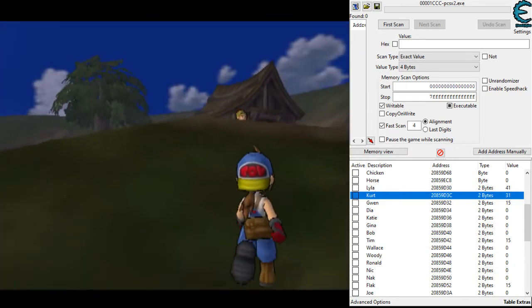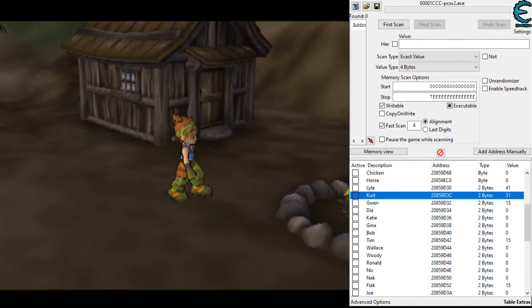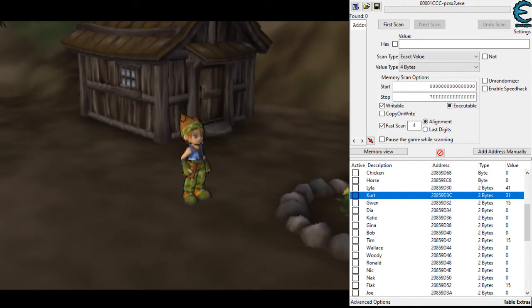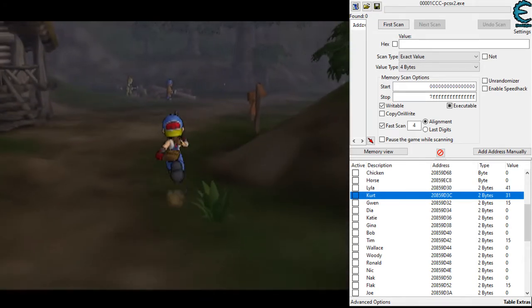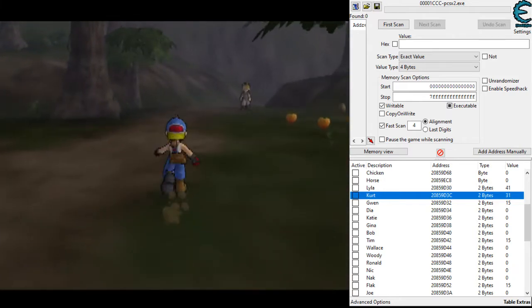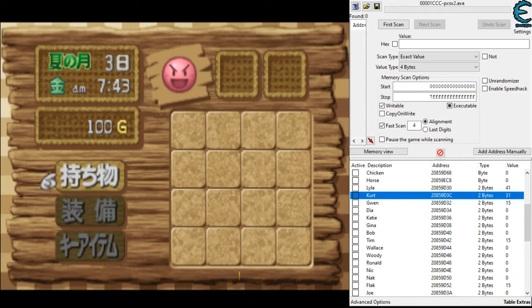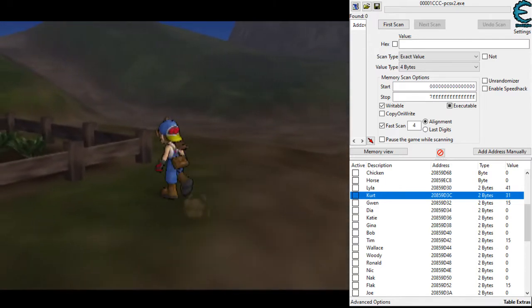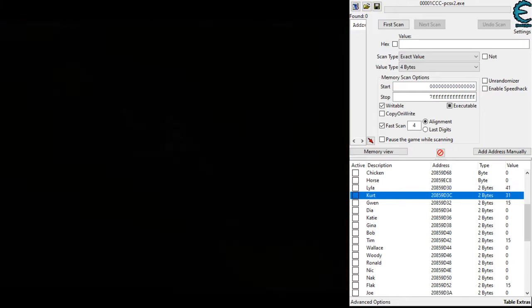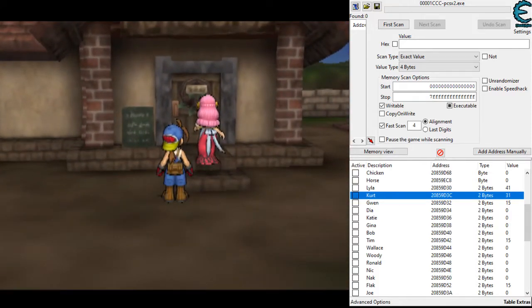Kurt is at 30, so the first Azure Swallowtail cutscene will trigger as we enter the carpenter area. I'd be holding Start going in, and I'd know the cutscene was triggering because the music would stop and restart. The only requirement for this cutscene is 30 affection on Kurt. We skip it — that's the first Azure Swallowtail cutscene done. The next cutscene can be triggered at any time just by entering the flower shop.